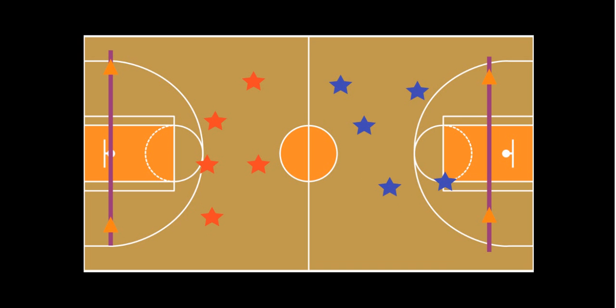Over here I have floor tape — a purple line for the end zone on this side, and a purple line for the end zone on the other side. The team's job is to try and score touchdowns by passing the football.